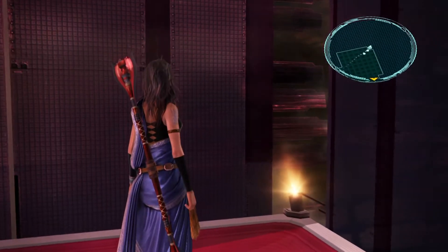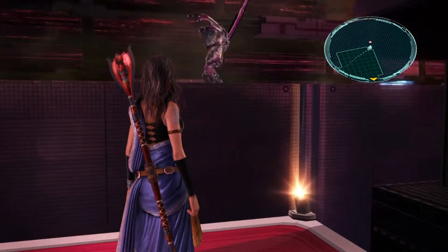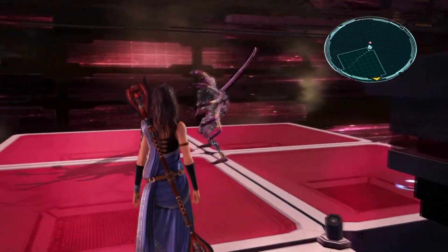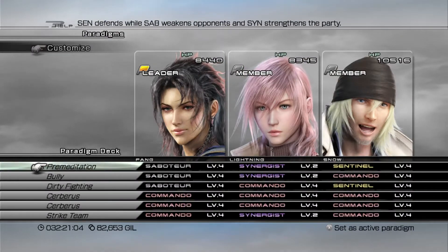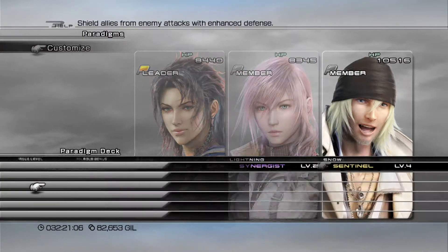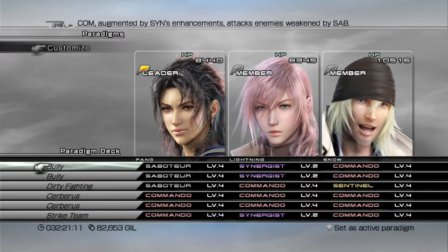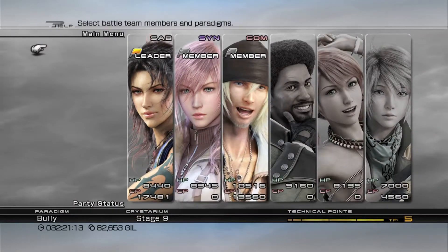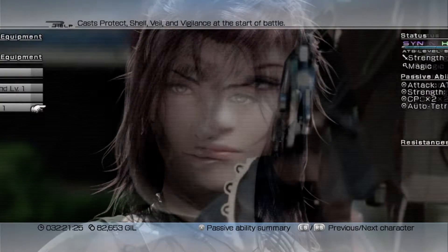What this grinding spot entails is we're going to be fighting this one enemy constantly. This monster is very obnoxious, but because we're so strong now — you may have to have a Sentinel if you're not strong enough, but I think I'm strong enough to deal with this guy without one. What we're going to do is everyone's going to have this equipped: the Tetradic Tiara. So we have Protect, Shell, and Vigilance — everybody's got this on.